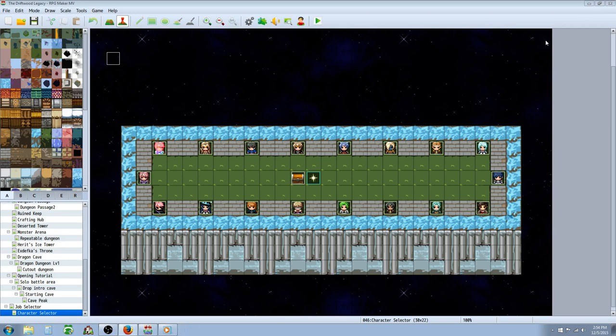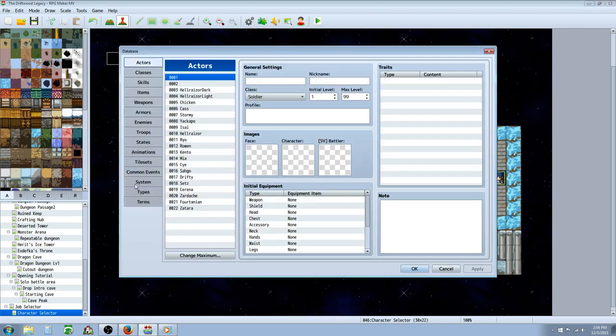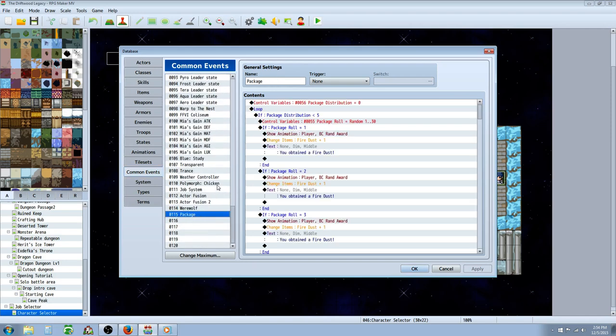Let me show you how to make that common event. It's really simple — you have to do a loop common event. You're going to need two variables for this. We've got our package here. We're going to create a new common event and call it S rank package, A rank package, or whatever. Once you've designed the package one time you can copy-paste it, change the name and the items it awards, and it'll still work the same.